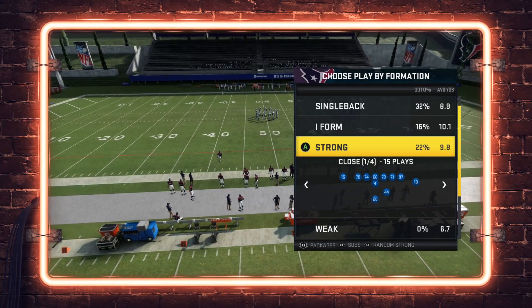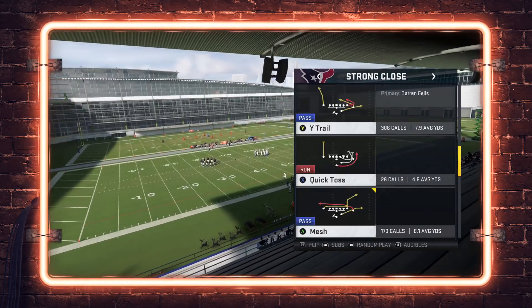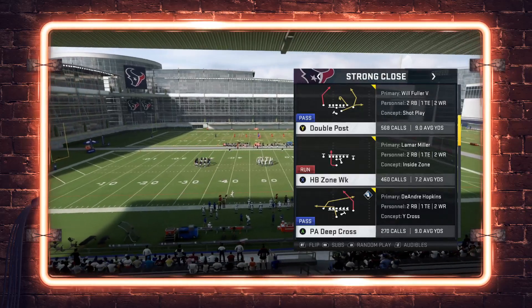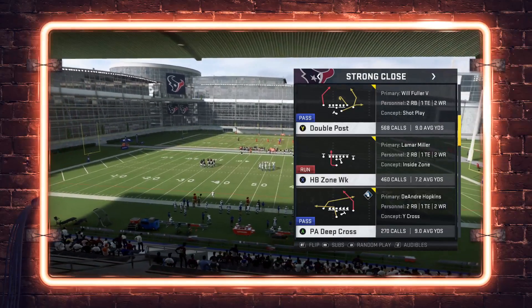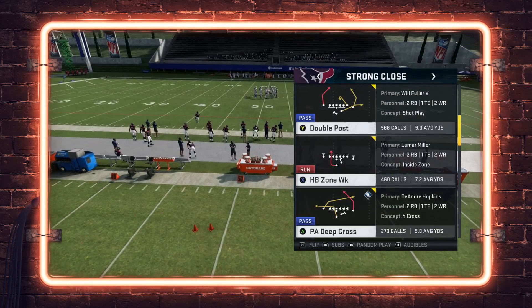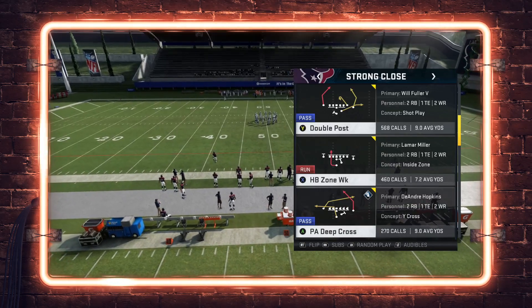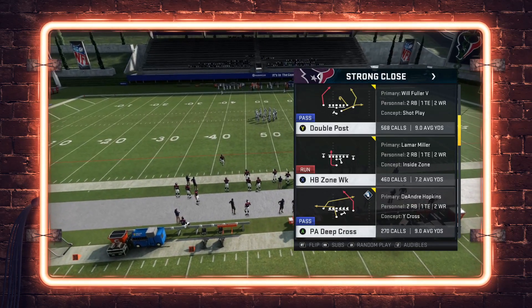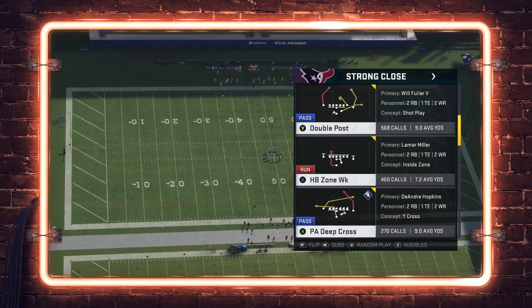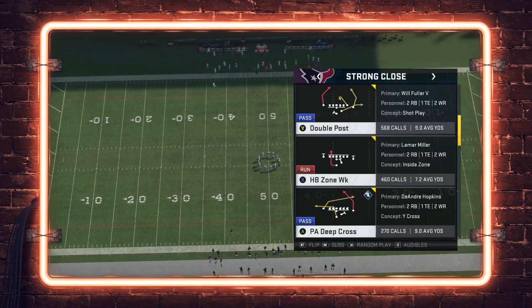Let's get into today's tip. We're back in the Oakland Tour Strong Close formation and the play we're going to look at is Double Post. Early in the year the Oakland Raiders playbook was my primary book, as it was for many competitive players. I have almost 600 calls out of this particular play — it's kind of a shot play, as the concept label shows.